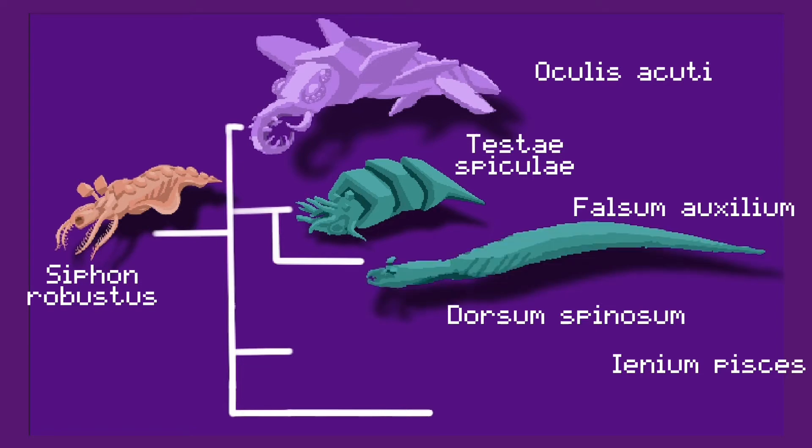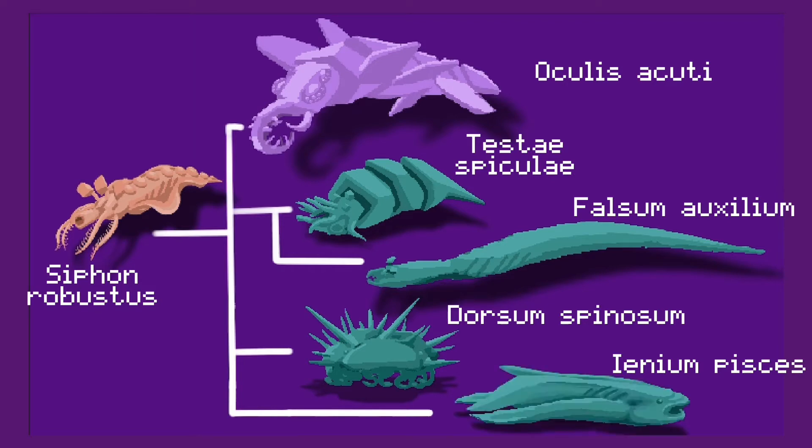Next is the Testae Spiculi, or barb shell. Then we have the Falsum Auxilium, the false kelp. Then the Dorsum Spinosum, the spine shell. And finally the Ieneum Pisces — an animal built for speed and an omnivore generalist.